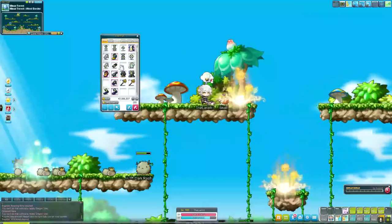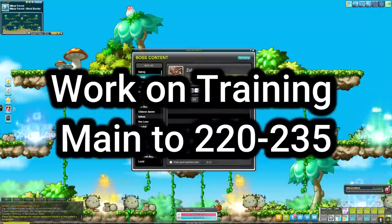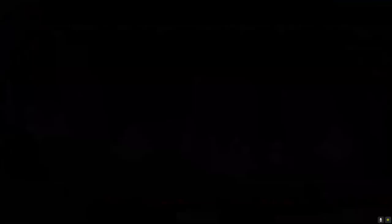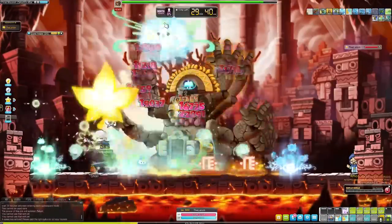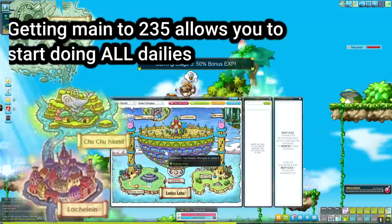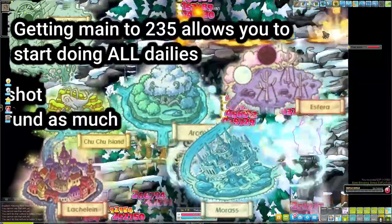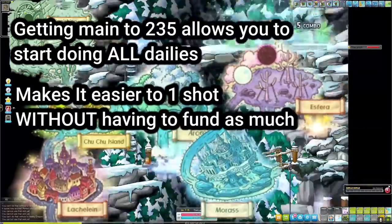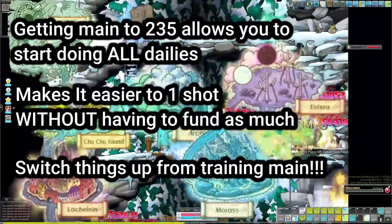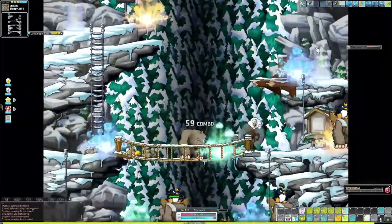Step three: once you've established your main, worked on a few links and legion, and you're sitting around 1k legion with most of your level one or two links done, go work on training your main up to anywhere from 225 to 235. This is a great stopping point because now you can work on all your Arcane River dailies to progress your main's Arcane Force, which lets you one-shot mobs easier and increases your main's damage significantly.